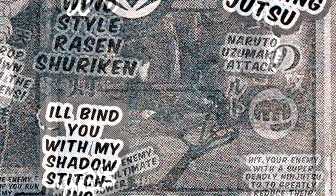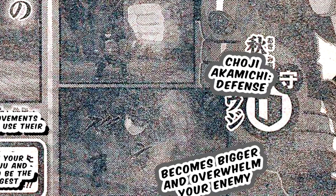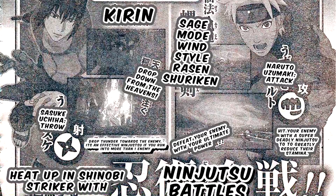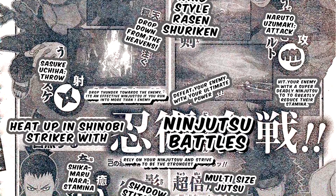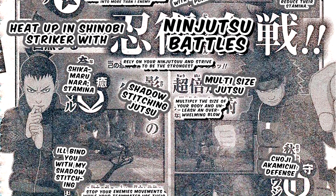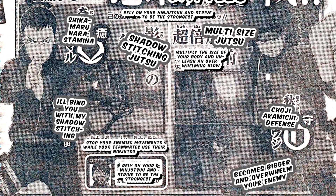Alright, here we go. Each character's ninjutsu influences the battle. Learn tips on ninjutsu and characteristics to grab victory by the teeth. Alright, so Sasuke's ninjutsu — EMS Sasuke — one of his ninjutsus is Kirin: drop down from the heavens, drop thunder towards the enemy. It's an effective ninjutsu if you run into more than one enemy.